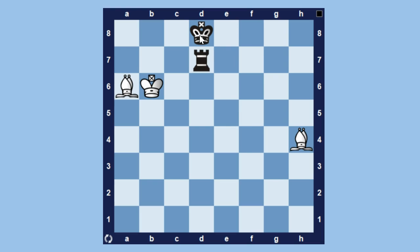Black can either play king to e8 or rook to e7. In both cases white has a very nice idea. If black plays king to e8, then after bishop to b5, black is in zugzwang. The rook can't move, and if the king moves — it can only go to either f8 or f7 — then we get the rook.